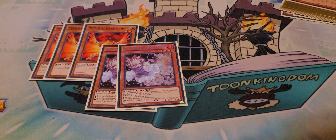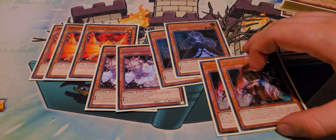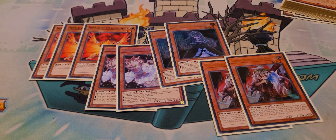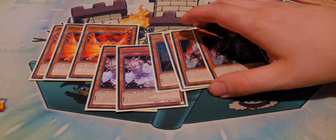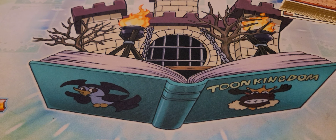Hand traps will change dependent on the format. I'm a big fan of running three sets of hand traps at two, as opposed to two sets at three. So I'm on Ash, Belle, and Ogre. Ash is just the best generic hand trap there'll ever be. Ogre for Brave Engine things, and Belle also for Brave Engine, DPE, Branded in Red, and a couple of other things. That's just my choice of hand traps — I'm really happy with those at the minute.